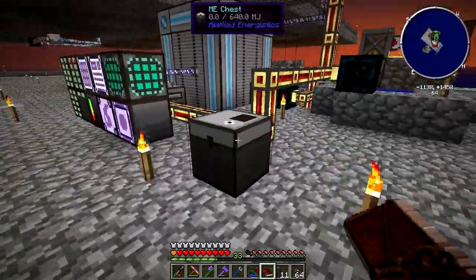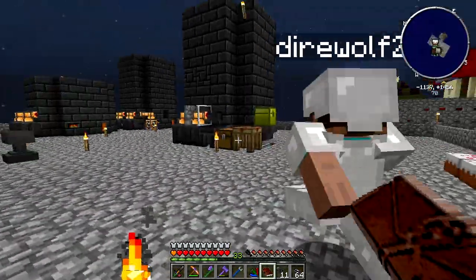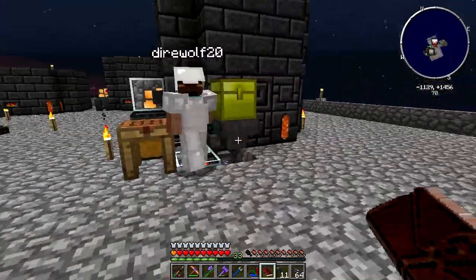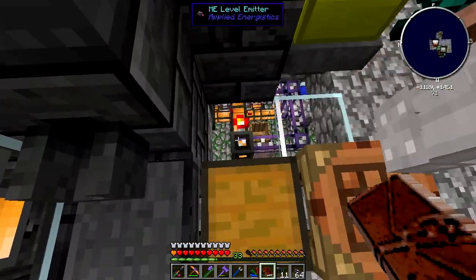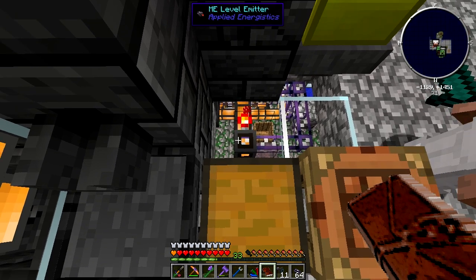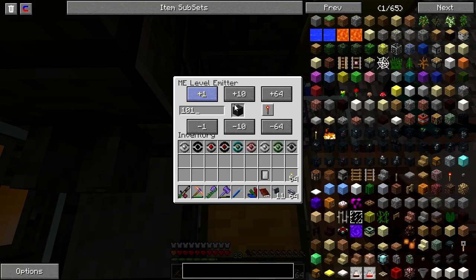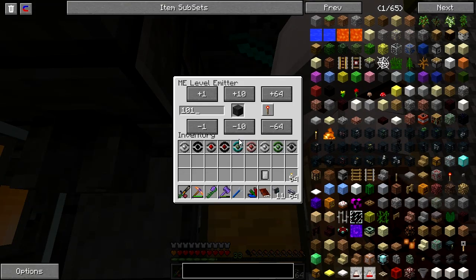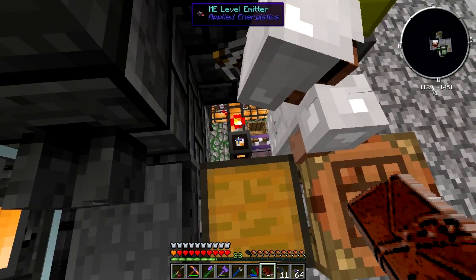Another hoarding quest we needed was Seared Stone — we needed 100 of those. Seared Stone is made by dumping cobblestone into a smeltery. I set an export bus down here to export cobblestone from the AE system into the smeltery, and set it to only run when it's not receiving a redstone signal. Then I set up an ME Level Emitter to emit a redstone signal when there's over 101 seared stone in the system. It ran overnight and then turned itself off when done.